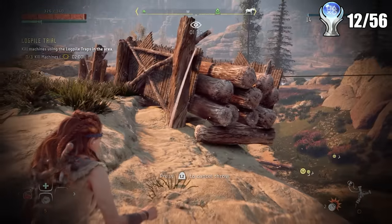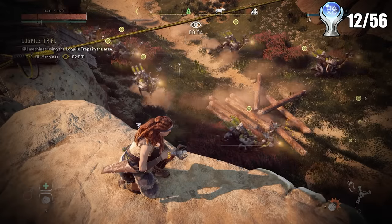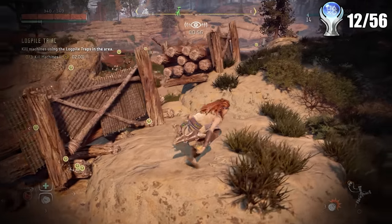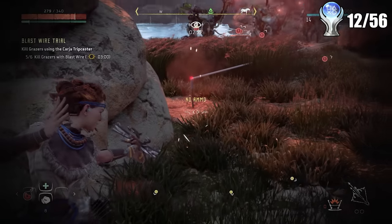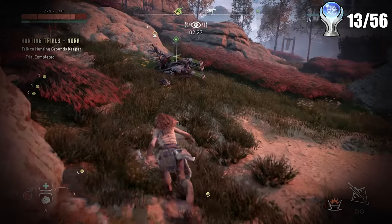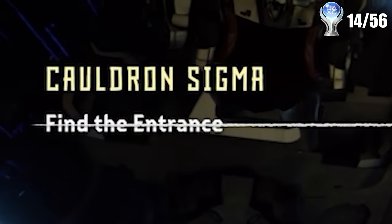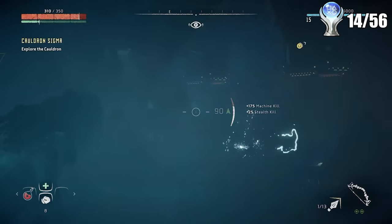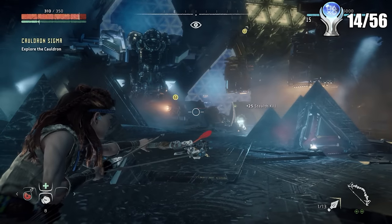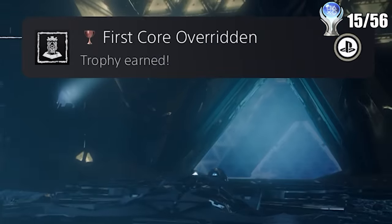The hunting trials are some of the hardest and most annoying things in the platinum grind. You need to get all three suns on each mission, which means doing every objective very, very fast. Some are easy but some are hard, and one took me forever. But once I finally got it, there were two trophy pops. I then ran upon my first cauldron — underground cave areas with info on all different machine types. Once you reach the core and override it, you get the first cauldron trophy.